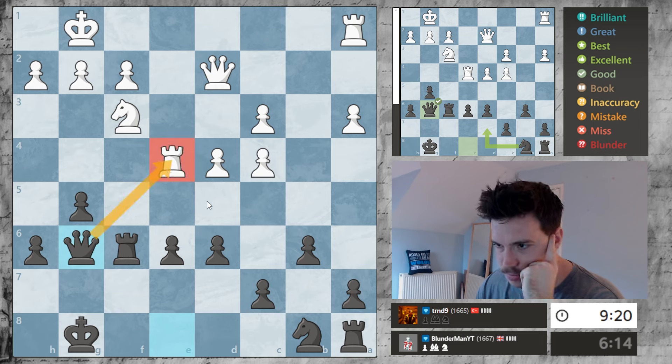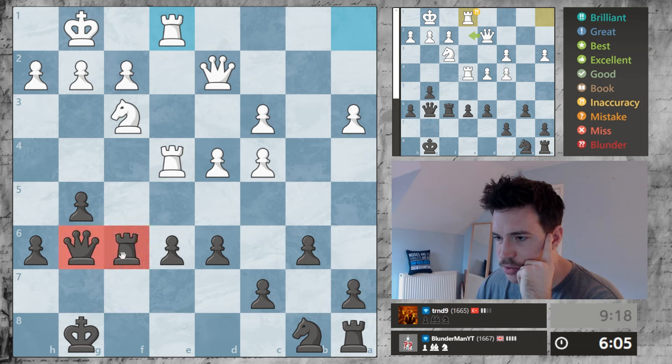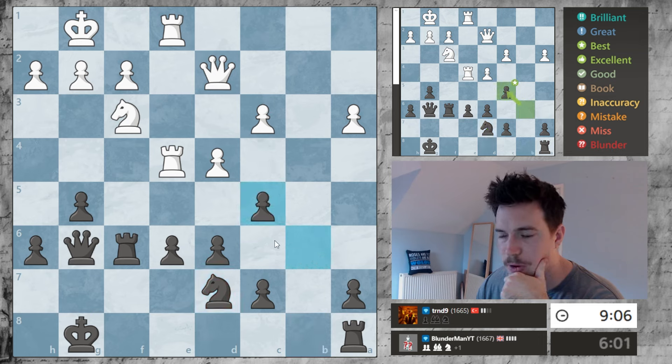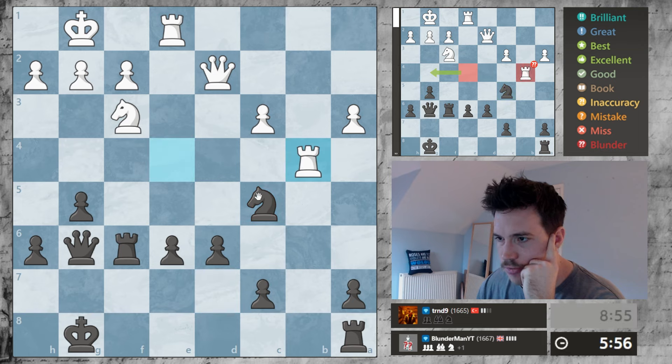Now I'll attack this guy. He's attacking this square but he can't take it because it's defended twice. I'm very happy taking that pawn and I will recapture with this knight, which looks very good for me — that was a mistake by him. Trying to make some quicker decisions here. I now have this move forking both of his rooks, and I'm going to play it.